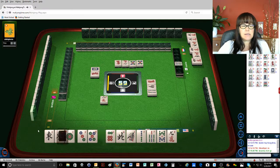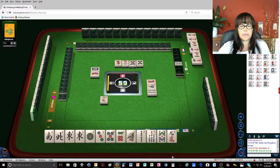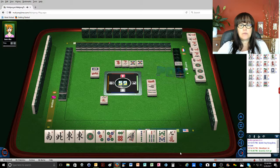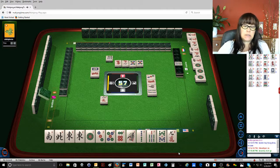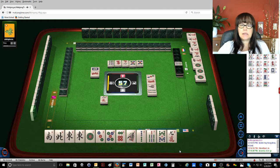Red dragon. Nice to pair these other winds up. One dot. Pung. Three dots. What is their Yaku? Oh, all pung. So they're going for all pung. Six bamboos — that'd be nice to be set up that nicely.